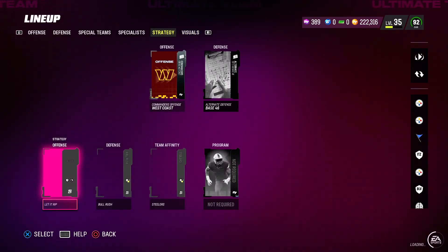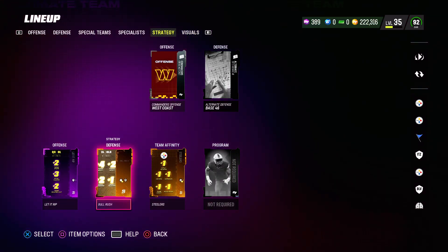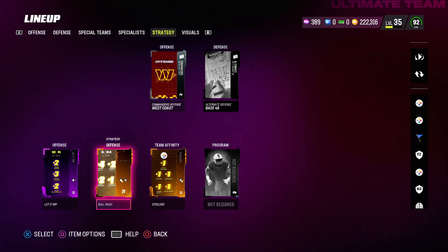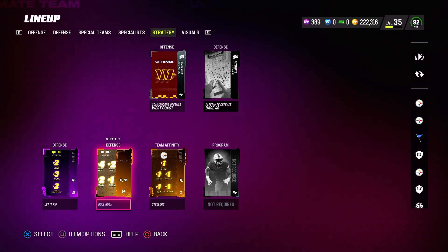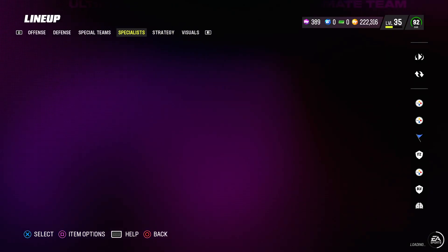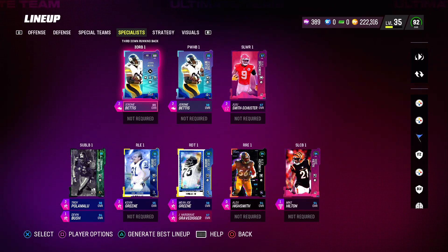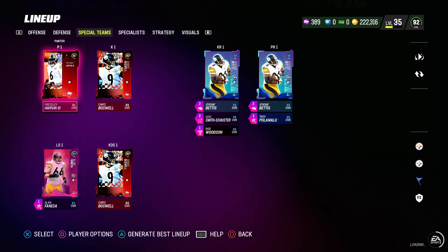For strategy items: Steelers one, and Bull Rushers gives four power move and two finesse move — I want my guys to get 99 unless there's one that gives everybody plus one, then I'd get that. And then I don't really need another throw power. We have Commander's Playbook, running back stuff, and special teams.